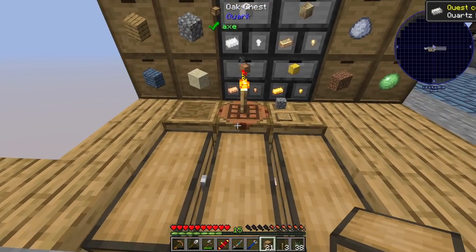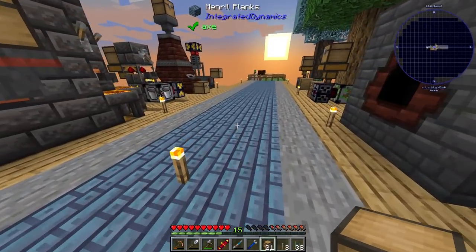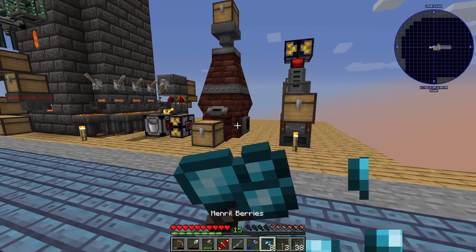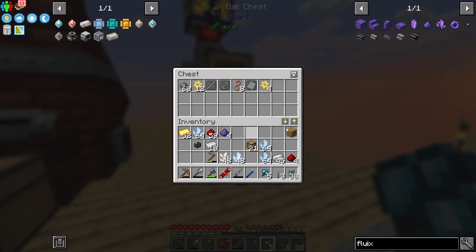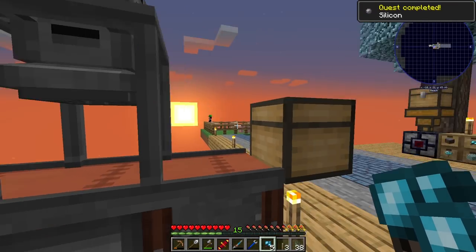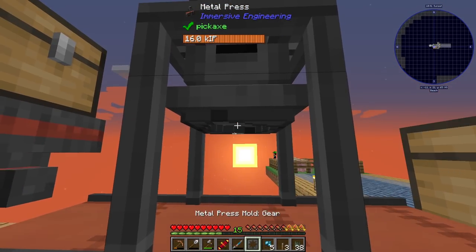Let's throw some more iron in there - we should have enough for two stacks. Now we can actually make our casings. Go to the multi-servo press, grab a machine casing. I also need to grab some food. One thing I should throw in right away is some of the silicon - that's going to keep the quartz enriched process unlocked.